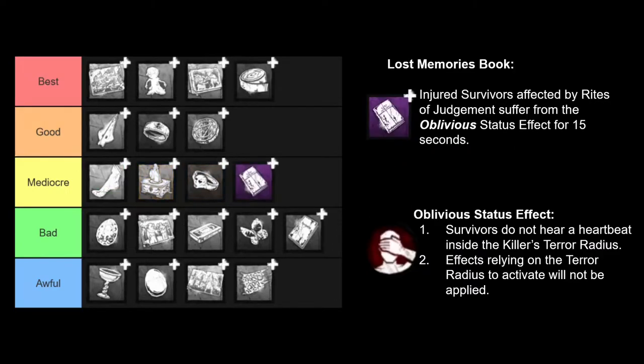Next, we have the Lost Memories Book. This add-on makes survivors that run over your trails oblivious for 15 seconds. Oblivious is a good status effect, but 15 seconds is a really short amount of time. Also, normally when survivors are running over your trails, they are actively being chased by you, so you're not going to sneak up on them. They're still going to know that you're there behind them. This can work on newbie survivors, but good survivors will see that they're oblivious and know that you are still chasing them. So overall, not too useful.